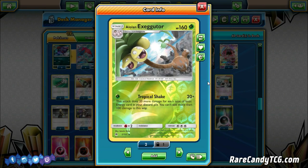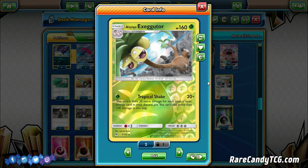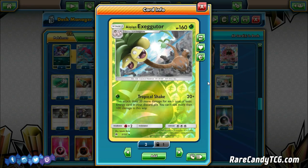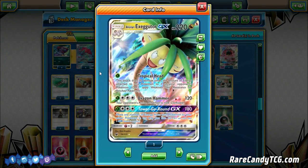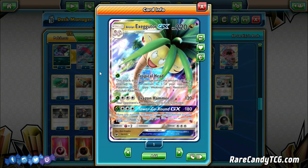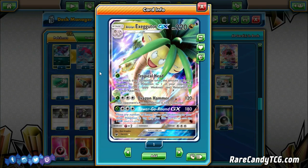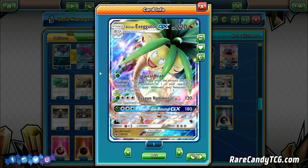Alolan Exeggutor is pretty nice because Lycanroc is very popular right now, so you can knock that out for an easy two prizes. Also Alolan Exeggutor is non-GX and only gives up one prize, so sometimes it can be a nice Pokemon to pivot into and force your opponent into maybe a seven prize game. We are playing two of this guy. He is also running one Alolan Exeggutor GX in his list as well. I honestly don't know the reason for running it - he discussed it online but I couldn't find where he mentioned why he was particularly running the GX.